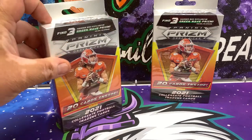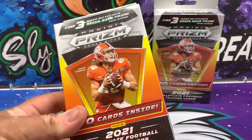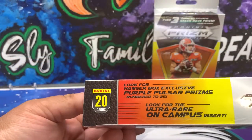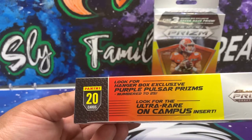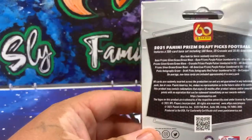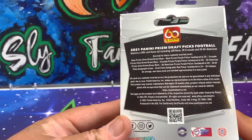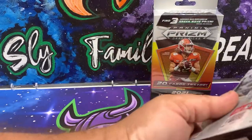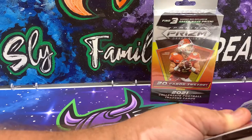Alright, so we've seen these before. We're looking for the three Green Wave prisms, 20 cards total. Looking for the ultra rare On Campus insert or a purple pulsar prism numbered to 25. And there's the info on the back for them.